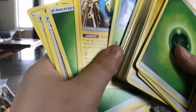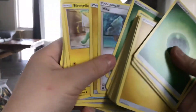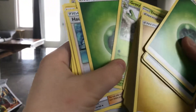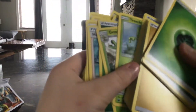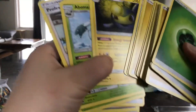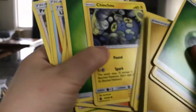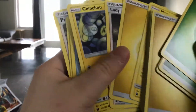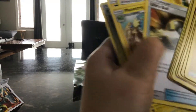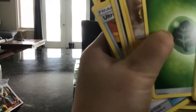Manectric, Snover, Rescue Stretcher, Electric Energy, Ho-Oh — I call him Ho, I think he's pronounced How but whatever — Trico, Professor Kukui, Abomasnow, Lantern, Nest Ball, Lily, Lightning Energy, Snover, Copycat, Grass Energy, Chinchou, Lady, Lightning Energy, Manectric, Ultra Ball, Ho-Oh, Trico, Electric Energy, Grass Energy.